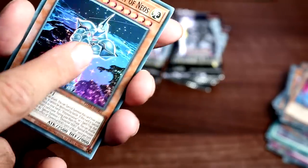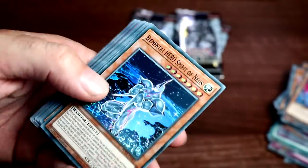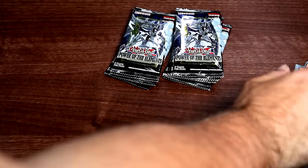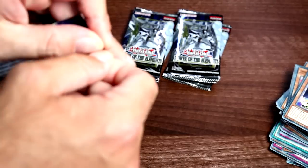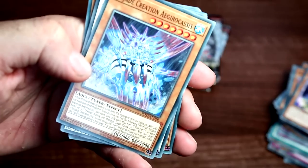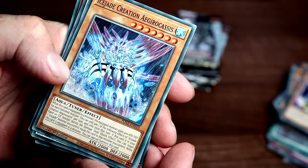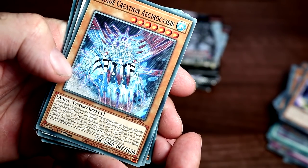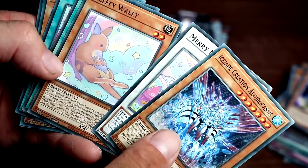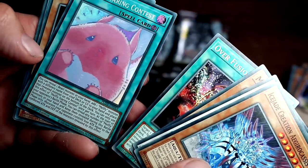That could be like Neos himself or one of the small versions if you want, but that's cool — Elemental Hero Spirit of Neos. I guess they've got like the Dark Magician version — it's not called spirit but they've got Magician Souls, right? So that's kind of sweet, the Neos version of it.